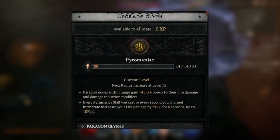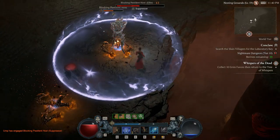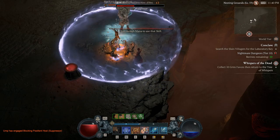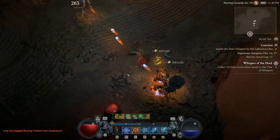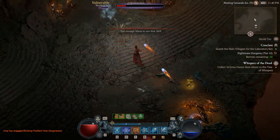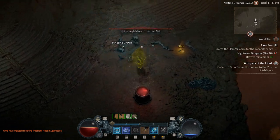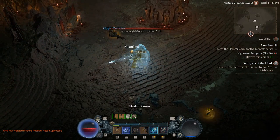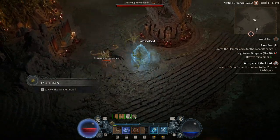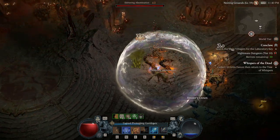Nightmare Dungeons are really good for XP, especially at higher tiers, and you're also leveling your glyphs — which you'll need to do anyway. Doing other dungeon runs can be a waste since you won't upgrade your glyphs without Nightmare Dungeons. If you're a higher level you get more XP for the glyph, essentially skipping steps. This seems like the fastest way to level if you can handle enemies three to five levels above you.